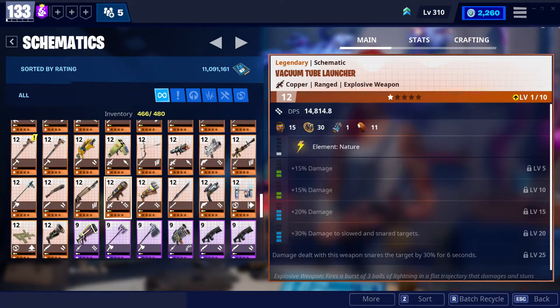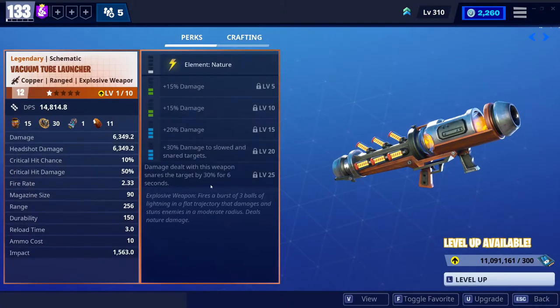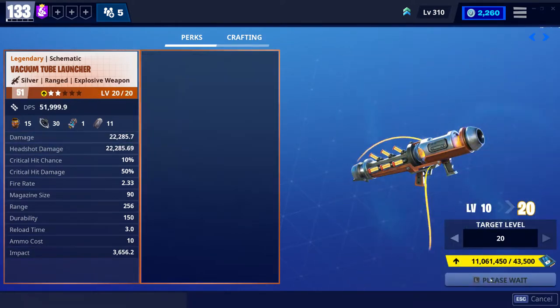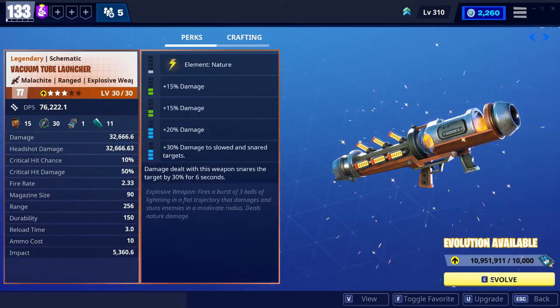Today I'm gonna god roll the vacuum tube launcher. I have a little bit of extra core reaper sitting around, and this is a weapon I've been wanting to upgrade for a while. I figured I'd show you guys since everybody might want to see it. I'm gonna use the core reaper on the 6th perk, which I'll show you in a minute. Let me just get it leveled up a little bit first.